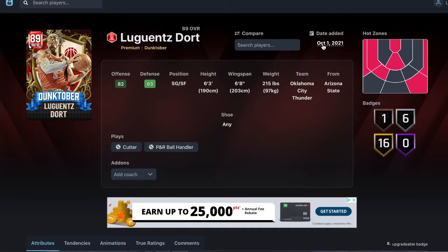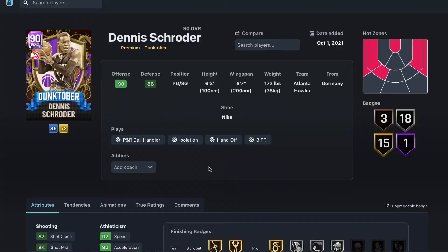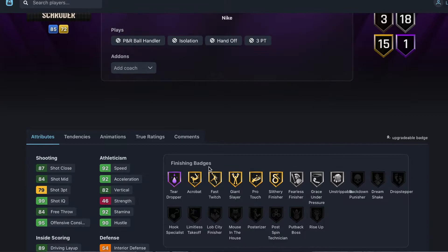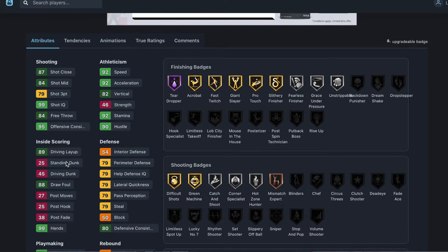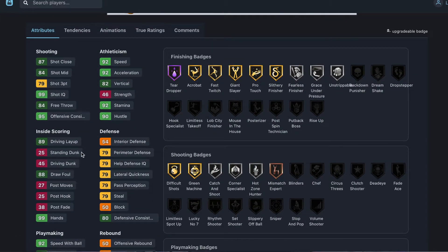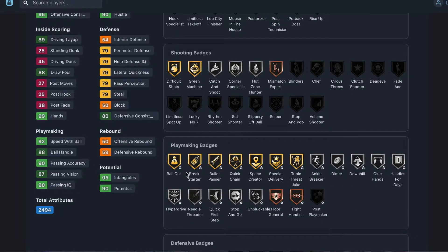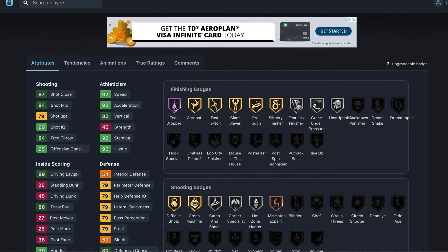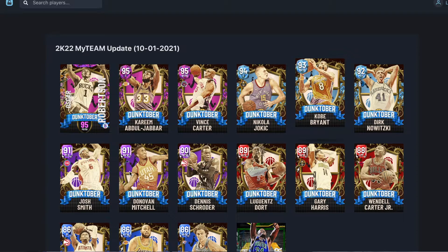On to our first amethyst: Dennis Schröder. 6'3", 6'7" wingspan, 79 three-ball, 92 speed, 92 acceleration, can dunk but defense is bad. 92 speed with ball, 98 ball handle. Playmaking is alright, defense is not really good, shooting only has Bronze Mismatch. Finishing is pretty good. He might be worth it depending on price — I'll say he looks like an okay card.